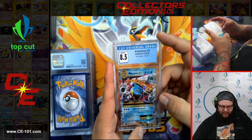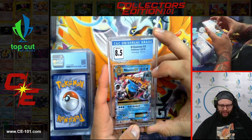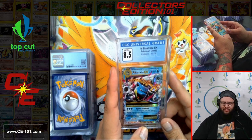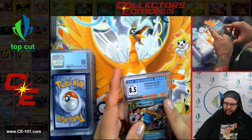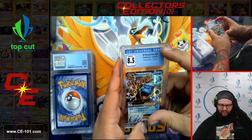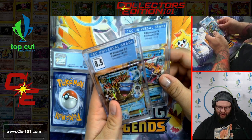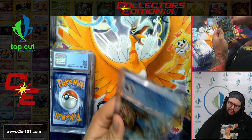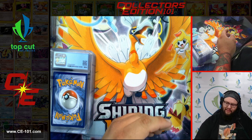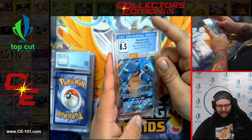Mega Blastoise EX from Evolutions — another really cool card, comes in at a beautiful 8.5. I just felt like their HP numbers were a lot thinner than they would traditionally do — don't know if there was a reason behind that. And here's another Mega Blastoise: looking at it, this one's a lot thicker, this one's a lot thinner. I know they come from two different sets, but I wonder why they went with that thinner style for the HP on those ones. If anyone knows, please let me know in the comments. Another 8.5 Blastoise — Blastoise likes that 8.5 number. Black Star Promo from the Blastoise GX Premium Collection. Very, very cool looking card.